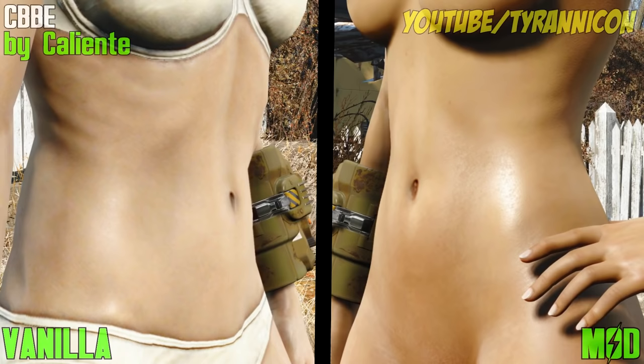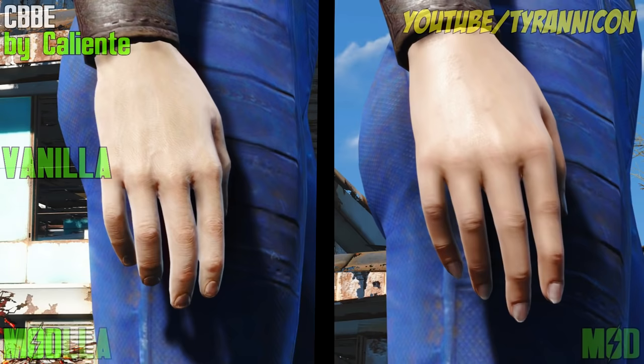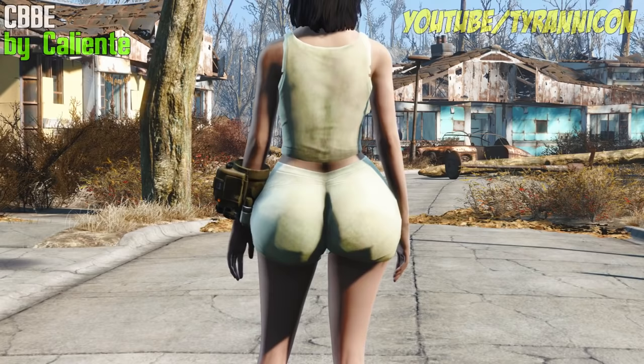CBBE by Caliente. It's finally arrived. The best body mod from Skyrim comes to Fallout 4. Now instead of those weird, blurry, bizarre looking feet, we've got some detailed feet and hands. Also got a body slider with tons of options to create your own preferred body type. Want some kind of giant Kim Kardashian ass? Make it so with CBBE.